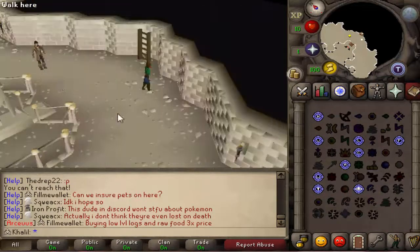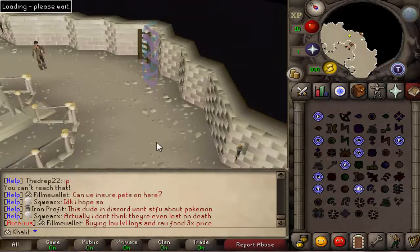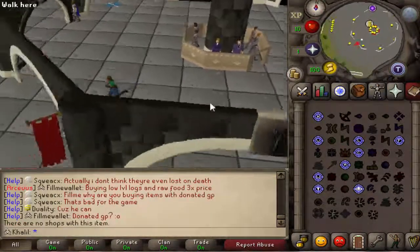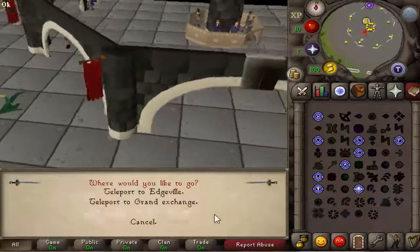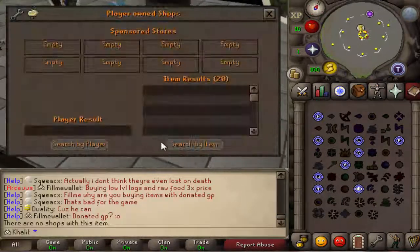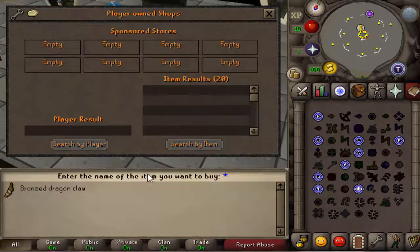If you didn't like using the teleport interface, you could also use the PK teleport directly — like going to Mage Bank. I tested it and it actually does teleport you to Mage Bank. Then I accidentally teleported home when I wanted the Grand Exchange, and I tried it and boom — the Grand Exchange actually works.